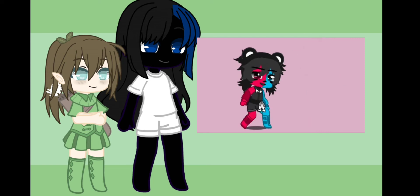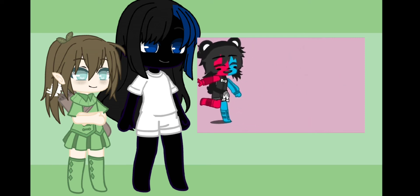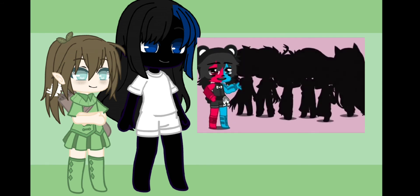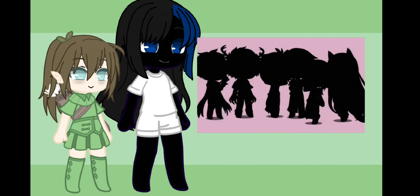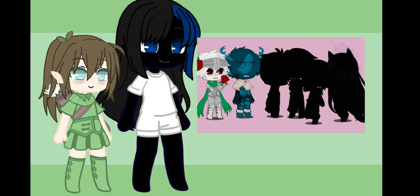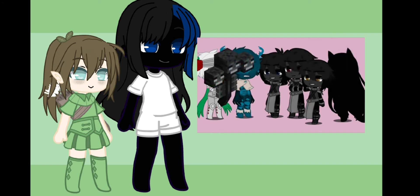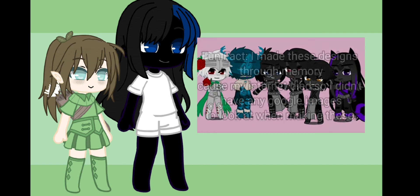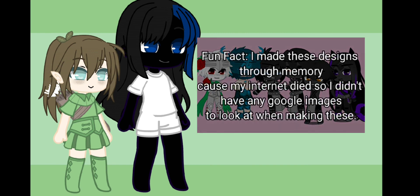Alrighty, now let's do something a little interesting. Let's take a look at some of these mobs over here. We have the Iron Golem, the Warden, the Wither, and the Ender Dragon. You may only choose one of these mobs. Do not skip the video. Do not choose multiple mobs or any signs that declare cheating.